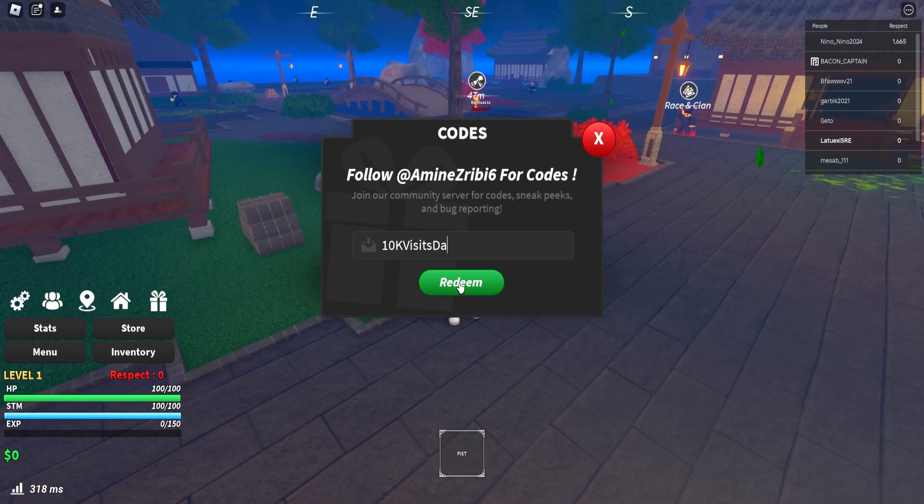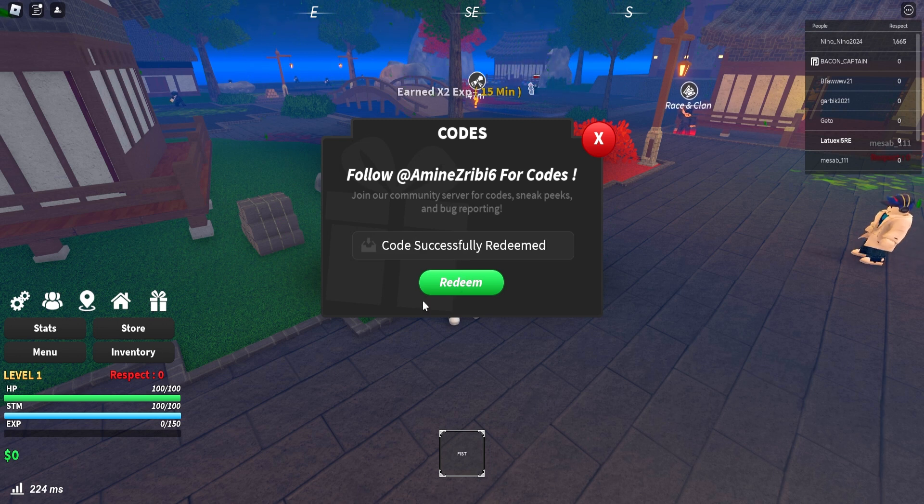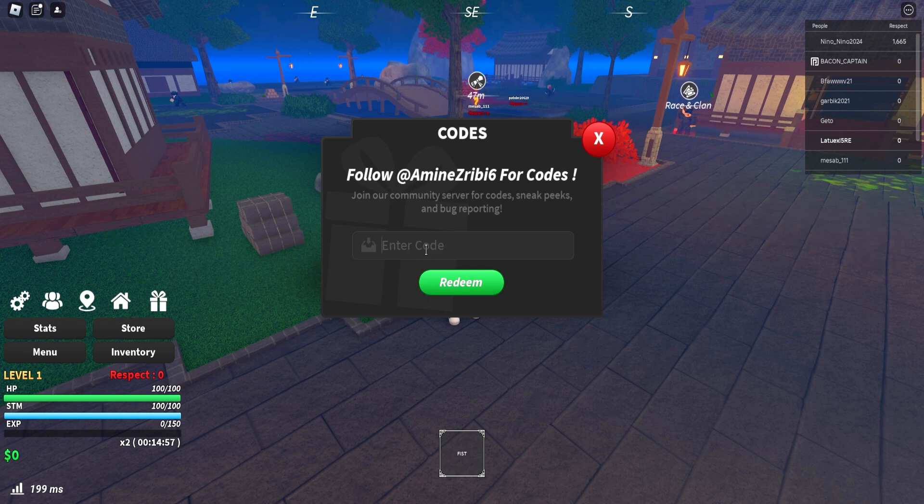Then we have '10k,' which gives you 50k fists. Next is '100 likes more,' giving you 4 clan spins. After that, '100 favorite crazy' gives you 4 clan spins for free. Then use code 'alpha' — code successfully redeemed!